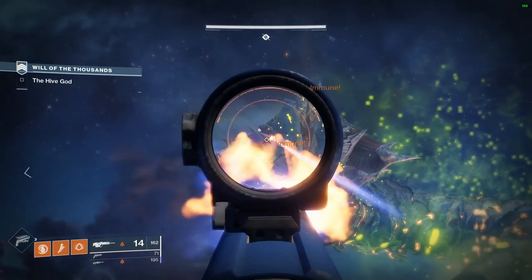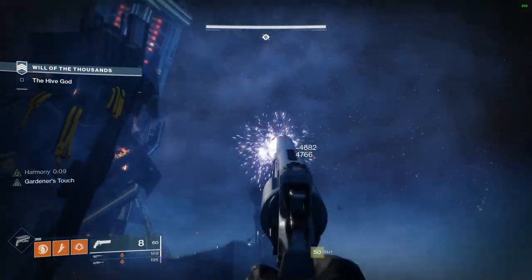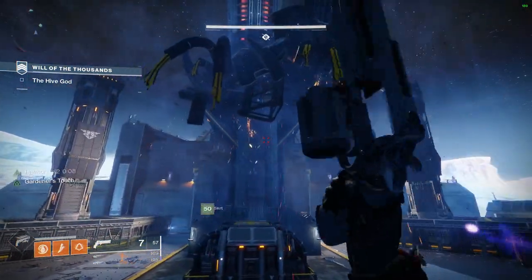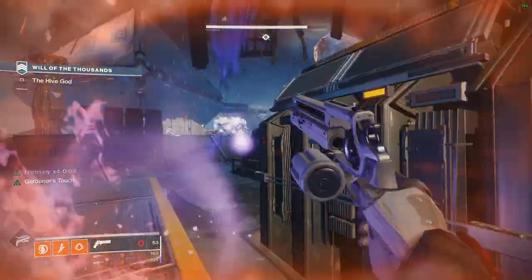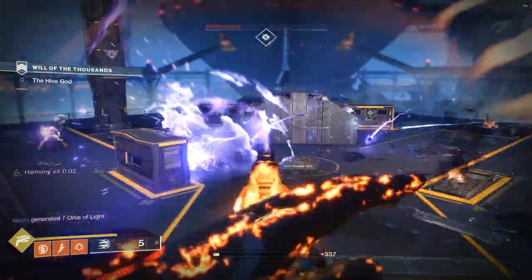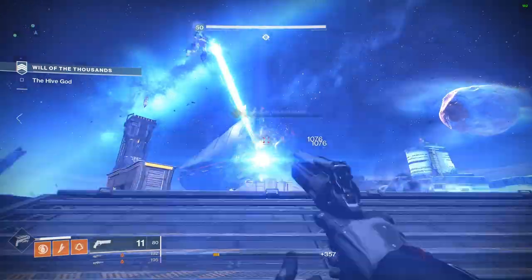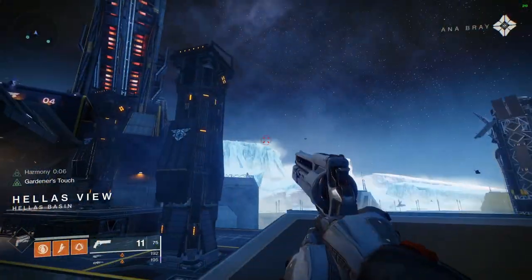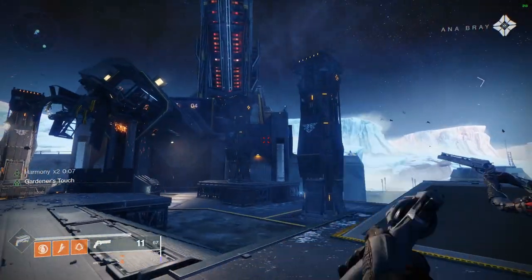Next is the Bloom quest — Light Reclaimed and defeating Soul. You go into the Savathûn's Song strike and shoot crystals using the Rose, called the Luminous Little Sister at this point. You only need to shoot 11 crystals; you don't have to destroy every single one. Once you hit 11, keep walking forward to the boss. Kill the boss Soul and that is your final step to getting Lumina.